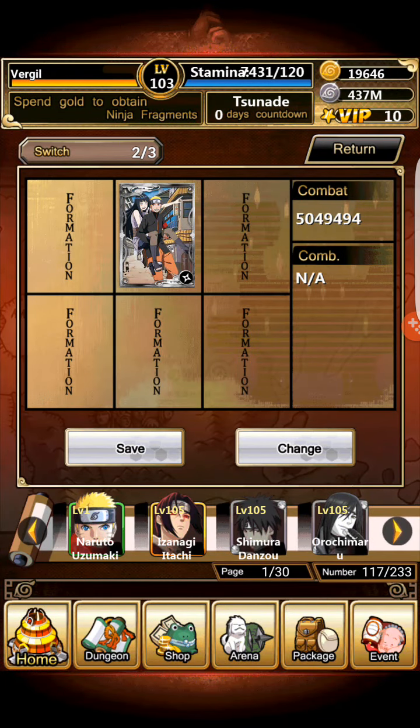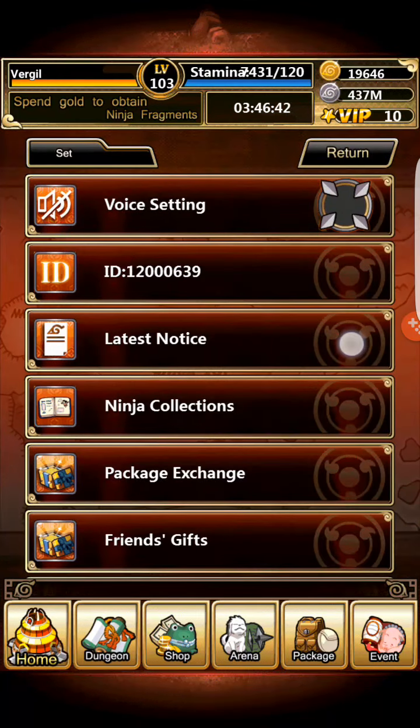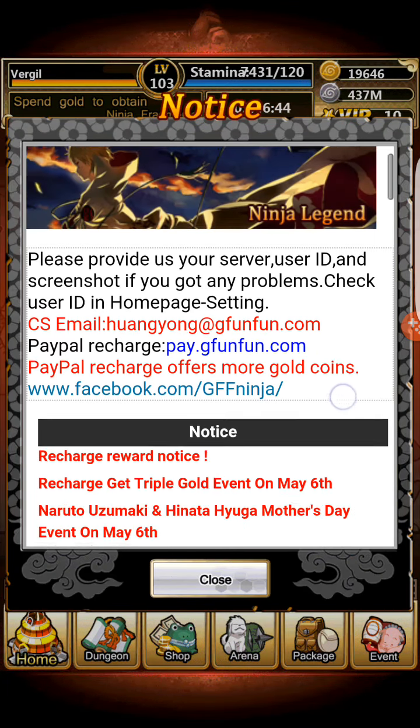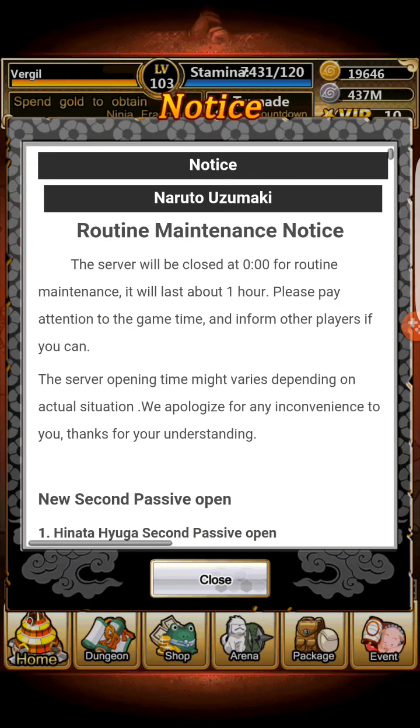Hey guys, as you can see here, it's a new video. I have the Naruto and Hinata combination card — it's a Naruto Uzumaki and Hinata Hyuga Mother's Day event.